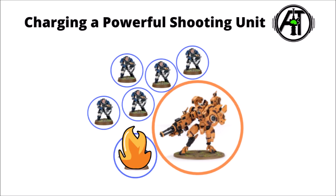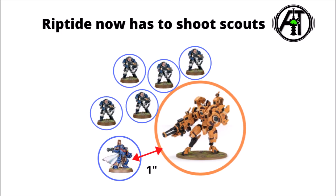However, this could have potentially been avoided if we just positioned them a little bit differently. In this example, we've done the exact same charge move, except we've based the Riptide with three of the scouts, and the Space Marine Captain is within engagement range and fighting range of the Riptide, but he isn't actually in base contact. Just as before, we can do his damage, but we deliberately don't move him into base contact.